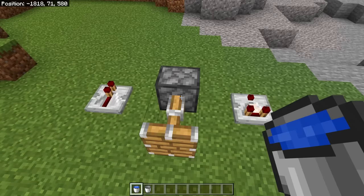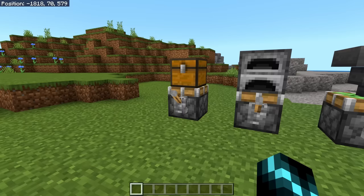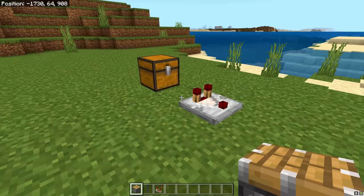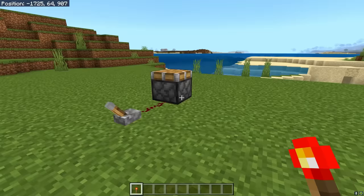In Bedrock, you can waterlog some redstone components, whereas in Java, most redstone breaks if it gets even a little damp. Bedrock also has movable chests, furnaces, hoppers, and so on, which is very useful for storage tech and flying machines. Bedrock comparators can read stuff through pistons and chains, which would also be very useful for storage tech.